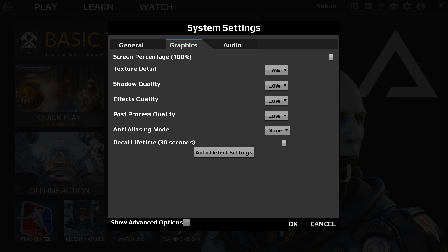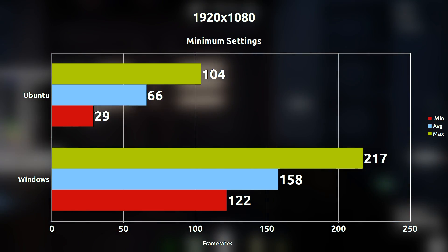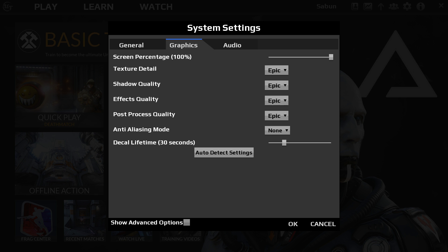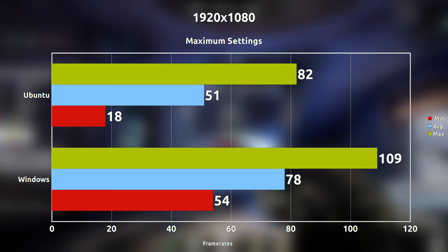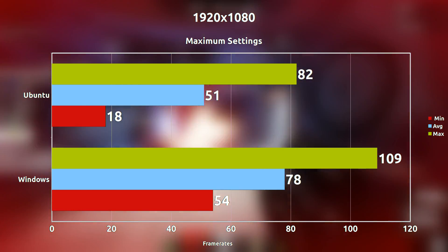Pushing it to the latest OpenGL it can support at 4.3, at low/minimum settings at 1080p we're seeing on average a 92 frames per second difference — so there is a regression using OpenGL 4 on minimum settings. However, when we max everything out at 1080p we're only seeing a 27 frames per second difference on average. For whatever reason, maxing everything out doesn't have an issue on OpenGL 4.3, but at minimum settings it does.